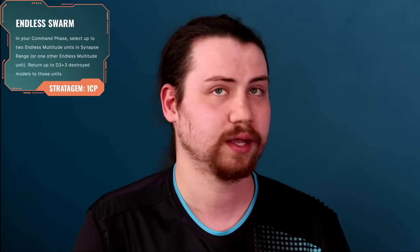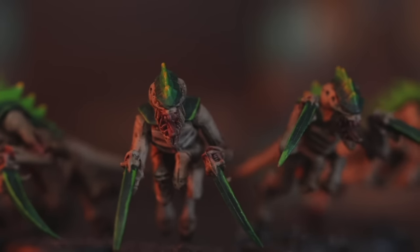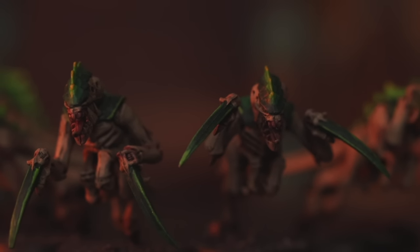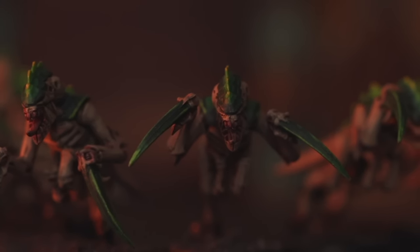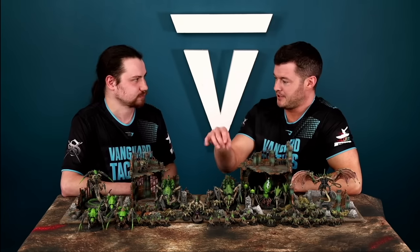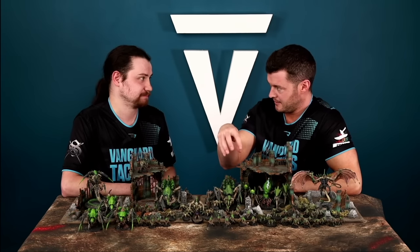Stratagem six is Endless Swarm, used in your command phase. You can pick up to two units with the Endless Multitude keyword — found on Hormagants and Termagants — and return D3+3 destroyed models to each unit. That's a potential of 12 models back across two units. It increases your objective control and can bring a unit back above half strength so you don't have to take a Battleshock test. The timing of this is critical, and it's an outstanding stratagem. All six stratagems are immense.